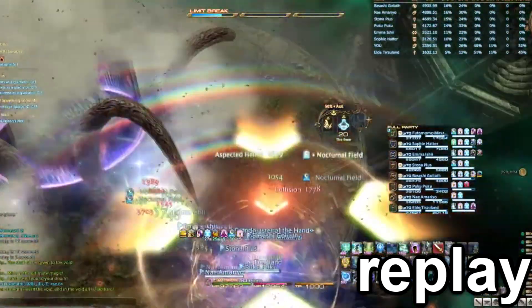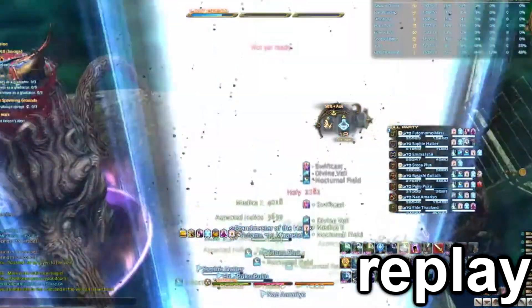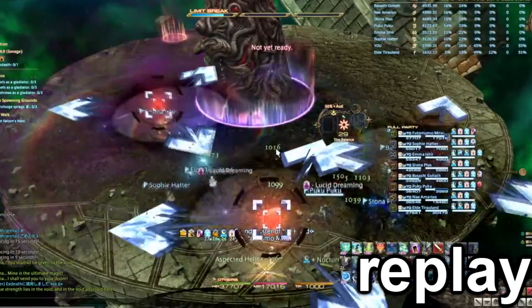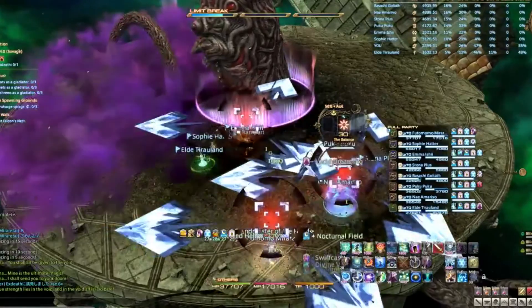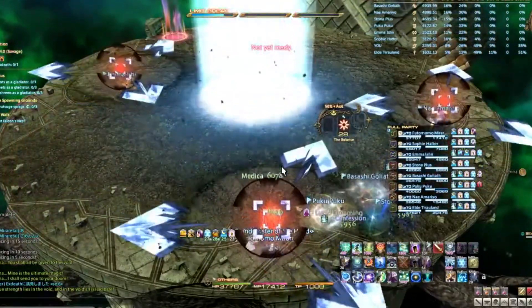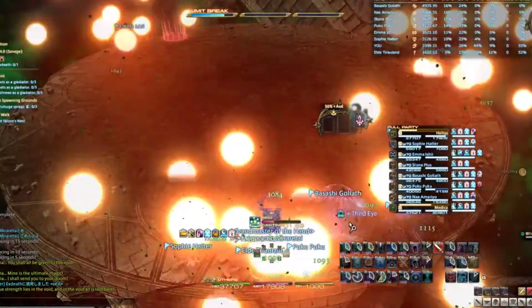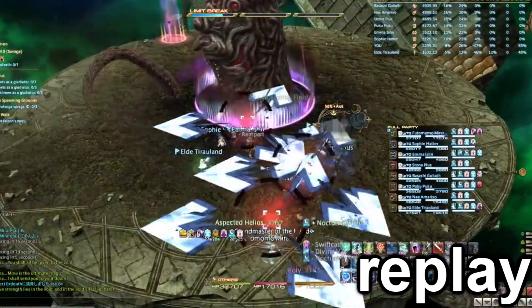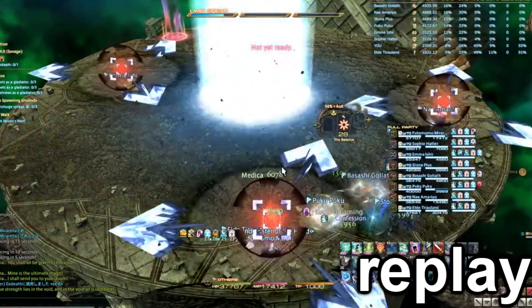The tree will also be facing the direction in which we get pushed back, so running will also help us dodge the breath. Towards the end of the clip, a DPS, tank, and healer will also get a flare marker — for this, we will refer to our guide. The healers will stay where they are after they dodge the breath, the DPS will keep running along the edge, and the tanks will run back towards where the breath was. Having Zac and Augur stop after the breaths relieves them of pressure for the incoming flares.